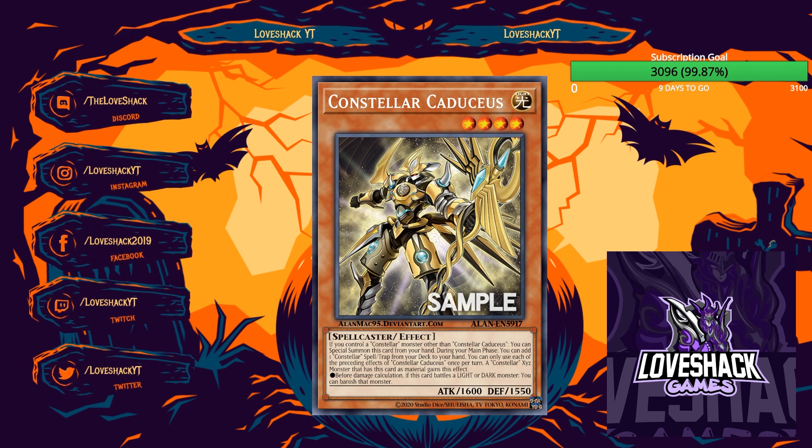My concern is that Caduceus doesn't search anything good enough to make that searching effect truly great. If they give us another Constellar card that benefits from being searchable, we could talk about a resurgence — but as it stands, it'll always be a fun, low-tier option. Constellars aren't going to be making any meta threats anytime soon. Let me know what you think in the comments — are you a fan of Constellars, excited about this support? It definitely boosts the deck a few notches, just not enough to compete.